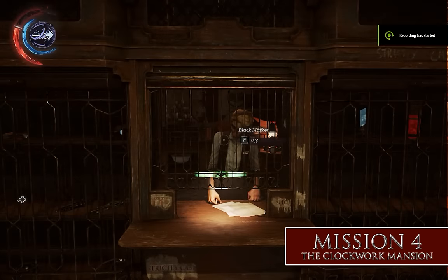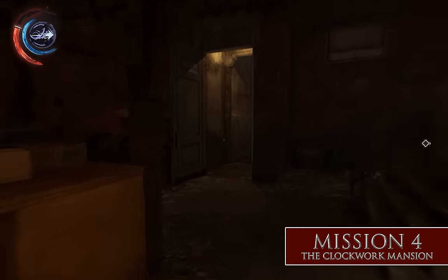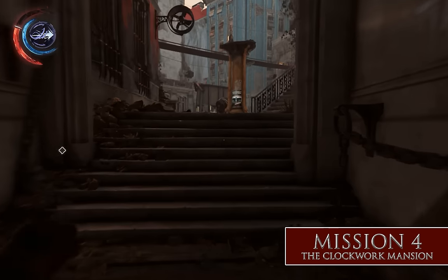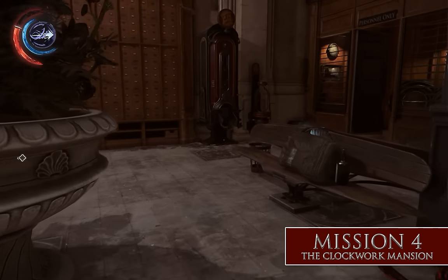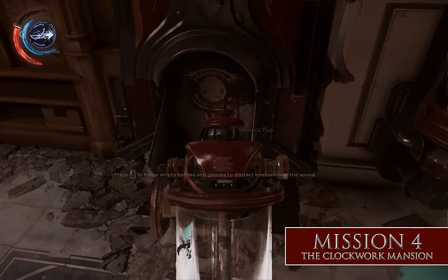The next shop is in Mission 4, the Clockwork Mansion. There's no way to do this one without alerting the shopkeeper, so make sure you've finished buying your upgrades first. There are some blueprints to grab in the mansion, but there is another shop in Mission 5, so it's not a huge deal if you want to rob the shop before heading up. To do this, you're going to need a canister of whale oil, and the easiest place to grab that is inside the carriage station. The easiest way to get inside is to rewire the wall of light with a rewire tool that you can actually purchase from the black market shop.